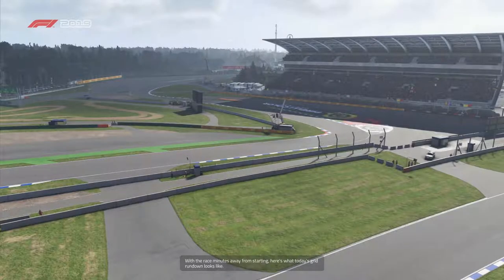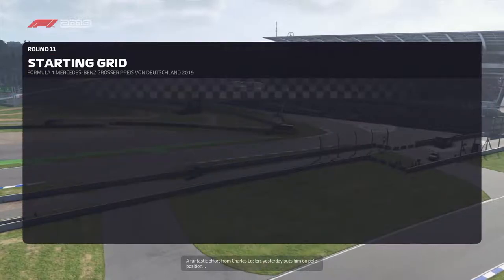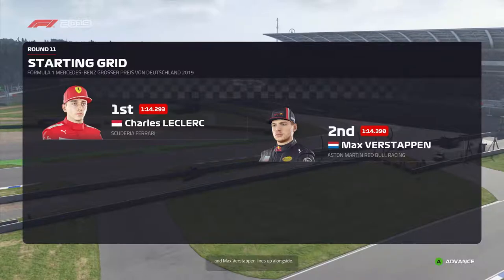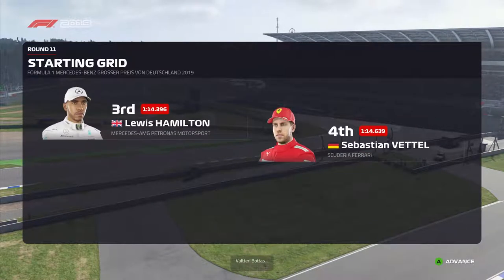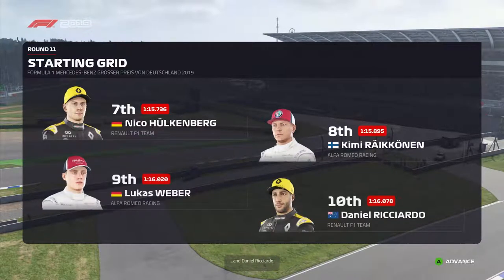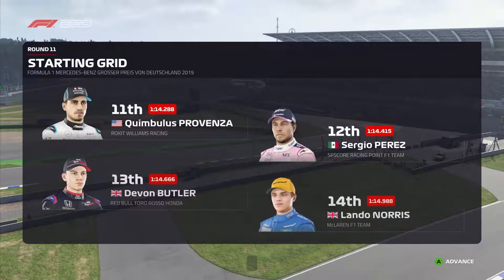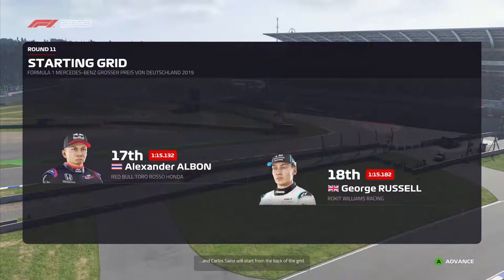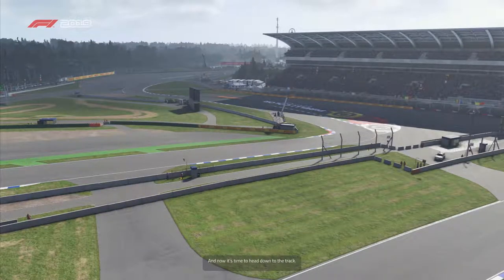With the race minutes away from starting, here's today's grid rundown. A fantastic effort from Charles Leclerc yesterday puts him on pole and Max Verstappen lines up alongside. Considering the rest of the grid: Hamilton, Vettel, Valtteri Bottas and Gasly, Hülkenberg, Räikkönen, Weber and Daniel Ricciardo. Oldtimer, Perez, Devon Butler and Norris. Magnussen, Grosjean, Alexander Albon and George Russell. Stroll and Carlos Sainz will start from the back of the grid.